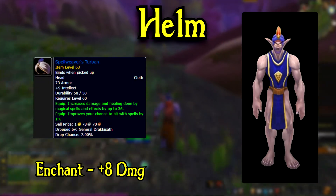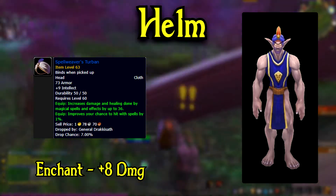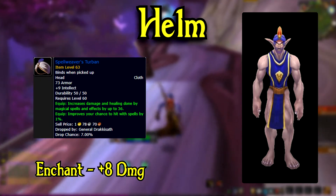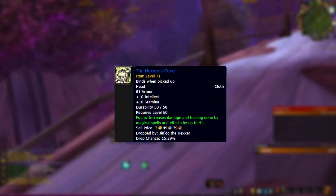Starting out with your helm, you'll want to go for Spellweaver's Turban, which now drops from General Dracusath in Upper Blackrock Spire. Although it is kind of lacking in stats, it does have 36 spellpower and 1% hit, which is pretty nuts when you compare it to some of our best items — for example, the helm from ZG.